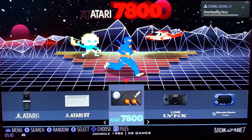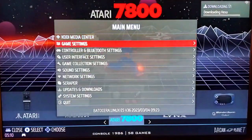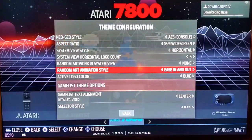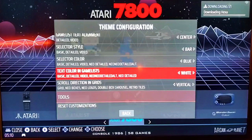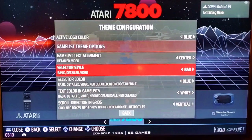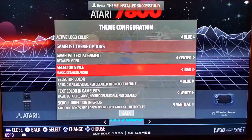We've got the artwork that's there — you see some of the graphics from certain games in that particular system. You can actually go in and change the logo color, the color of the actual selector, the color of the text, scroll direction, and grids. There are a lot of different choices here. So if you have a theme you like but it's not quite exactly what you want, go ahead and experiment. You can change it in a lot of different ways, keeping the fundamental aspects of that theme but making it your own.